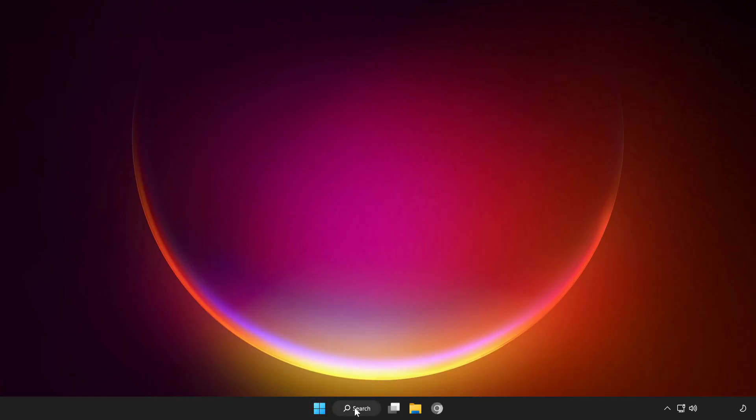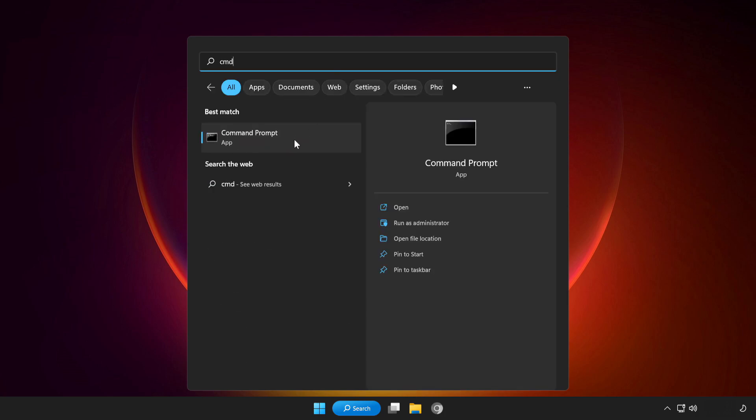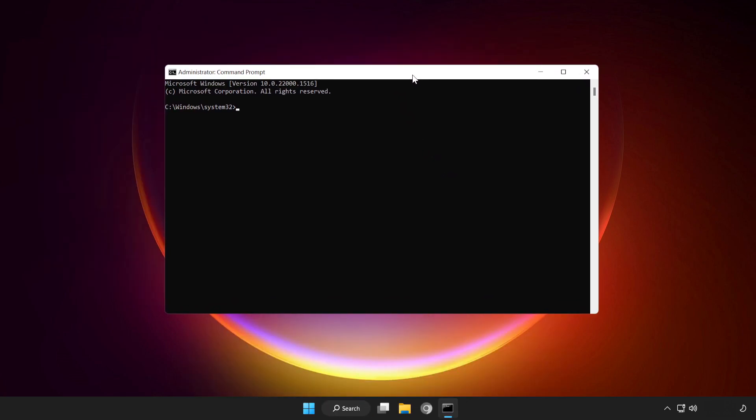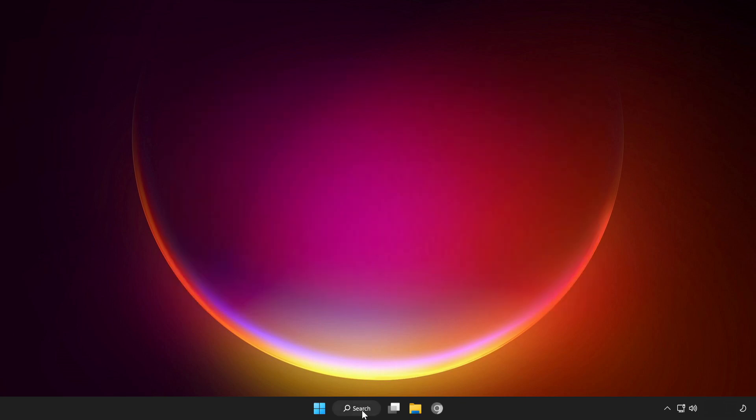If that didn't work, click the search bar and type CMD. Right-click Command Prompt and click Run as Administrator. Type SFC /scannow and wait. After completed, close the window. Then click the search bar and type Security.